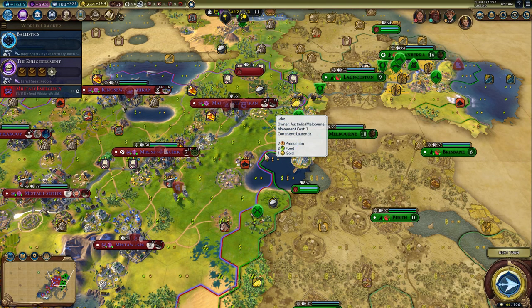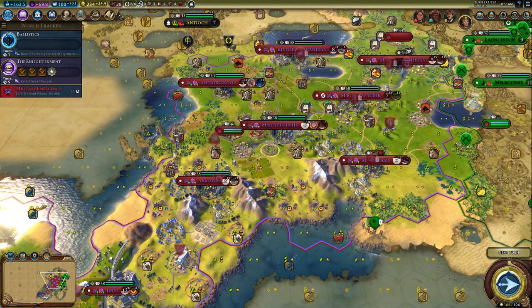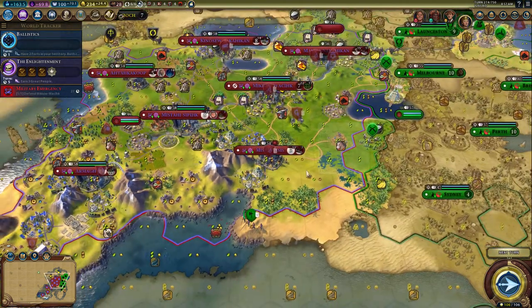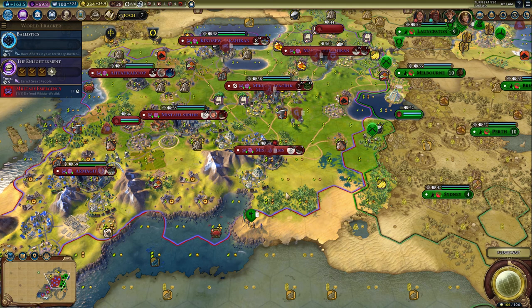Welcome back everyone, Just Your Average Gamer here, bringing you episode 10 of our Civ 6 Korea Let's Play. Rise and Fall is out, and this is my very first playthrough. Last we left off, we totally and completely utterly annihilated the Kree. They were down to one city, and then the new loyalty system kicked in, and they lost their last city. So they were taken out of the game because they couldn't keep enough loyalty in their last city, which is an interesting twist.